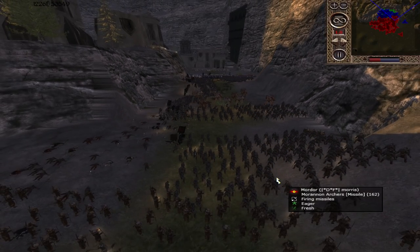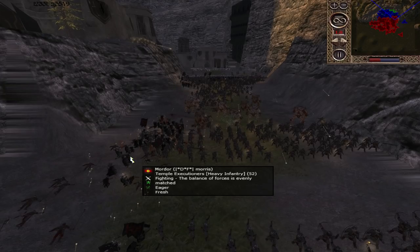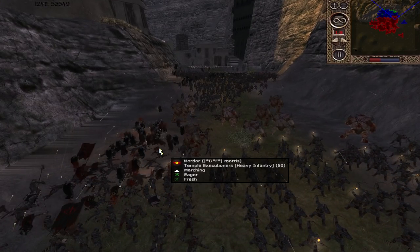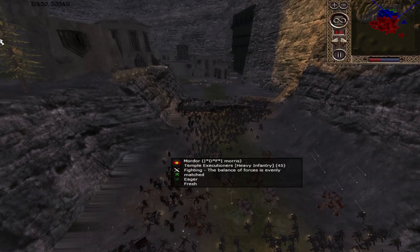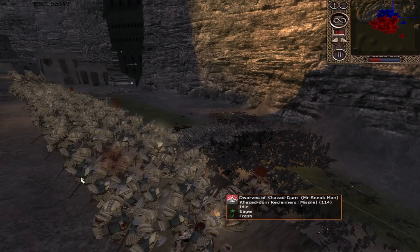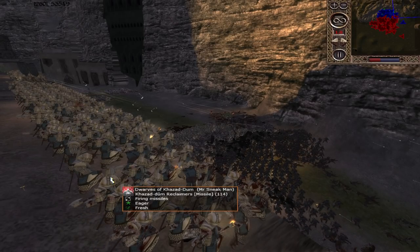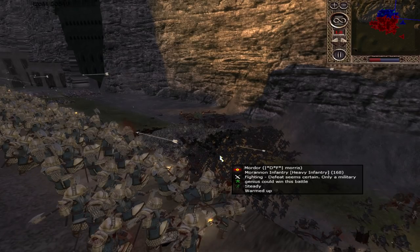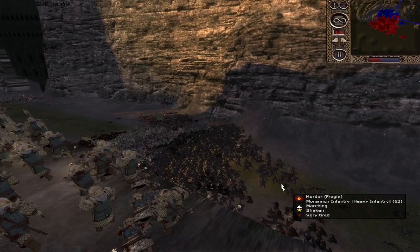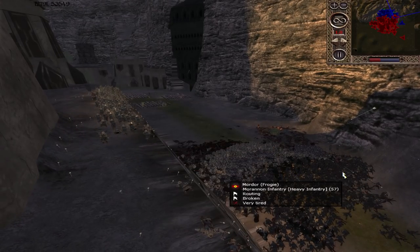Looking like the Dwarves will pull back, leaving that one unit of Warriors of Khazad-dûm overwhelmed and their defensive position split - a smaller scale version of what happened with the Mordor push. Heavy goblin spears flood forward and the first part of the settlement is exposed. Meanwhile, Khazad-dûm Reclaimers hold their ground and continue to use their projectiles on the Mordor assault. Temple Executioners are making an early commitment forward and taking a lot of damage from throwing axes and arrows. Morannon Infantry are routing as a result.